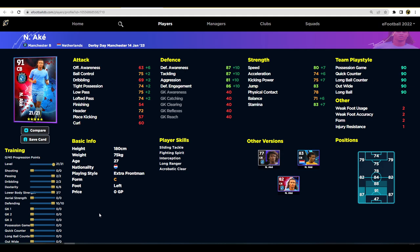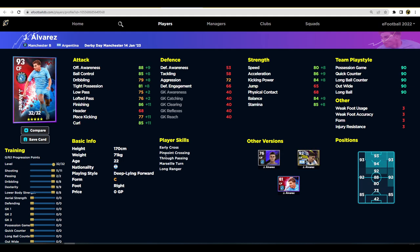It's an unusual build for Ake, but you need to play him as more of a build-up, ball-playing defender. You could take a couple away and put one more into defense depending on how good a defender you are. But those stats are going to be very solid — 80 speed with 88 defensive awareness, low pass, and tight possession all in the 70s. He's not a bad player to have.